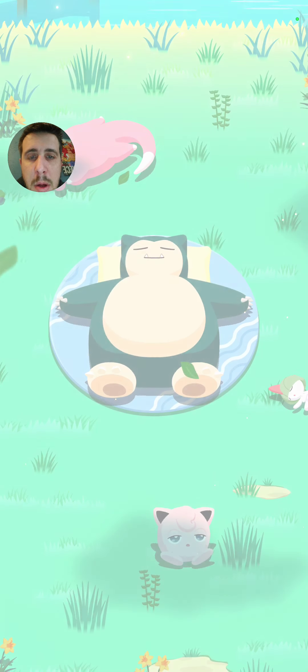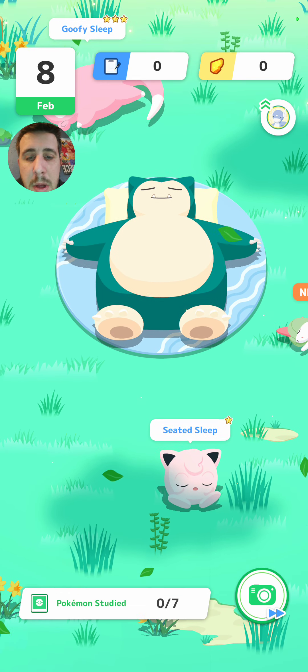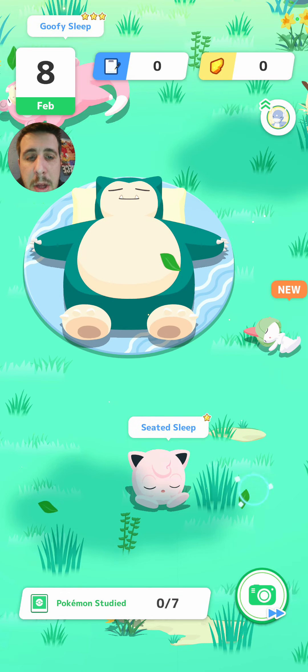What do we got today guys? We got a Slowpoke, an Igglybuff, a Ralts, another Persian, a Meowth, a Fairy, and another Meowth.